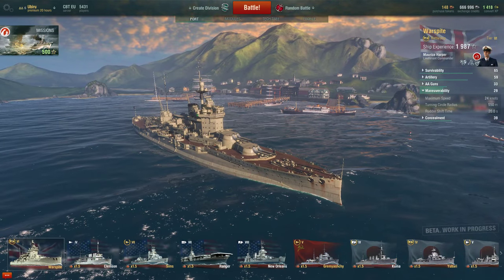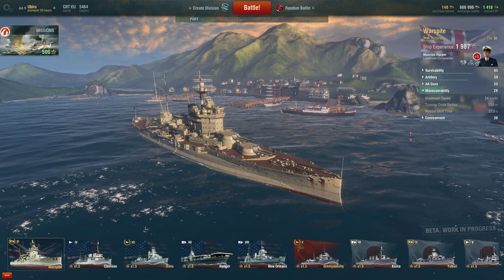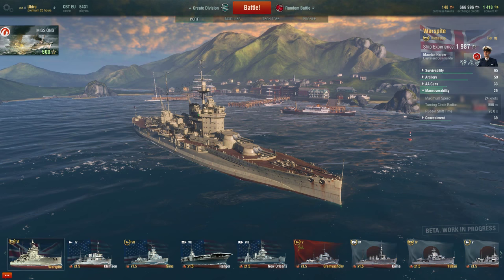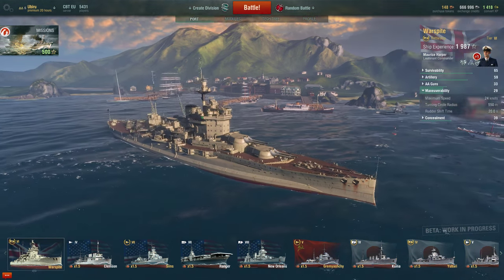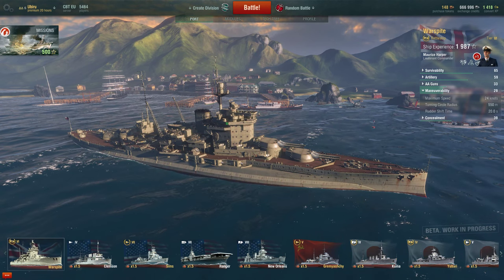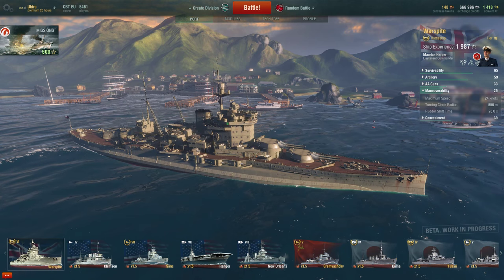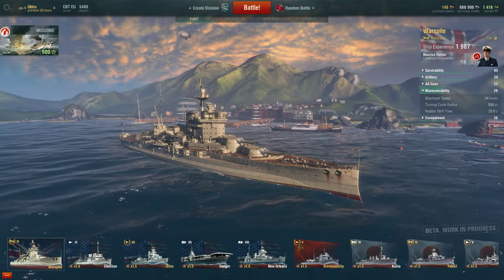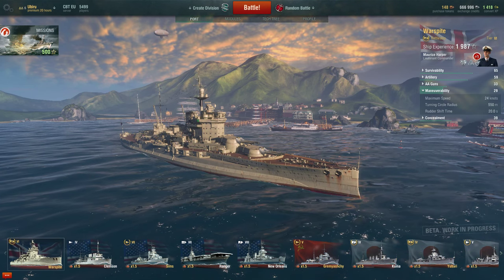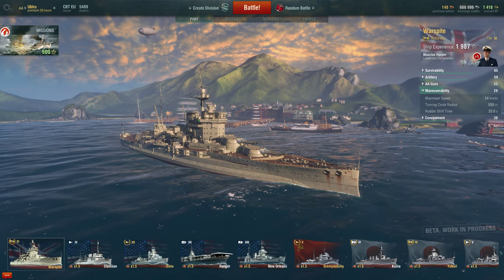The turning circle radius, however, is fantastic — very much like a destroyer or a very light cruiser at 550 meters. That is an outstanding score for a battleship versus the Fuso at the same tier with a similar displacement at 910 meters. This is almost half the turning circle radius of the Fuso. I didn't expect any battleship in this game to have a score of less than 700 meters, but this is amazing.